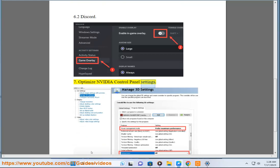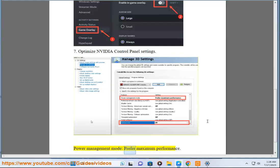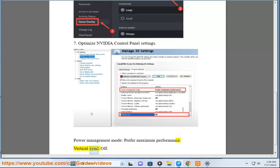Step 7: Optimize NVIDIA control panel settings, including power management mode. Set V-Sync to off.